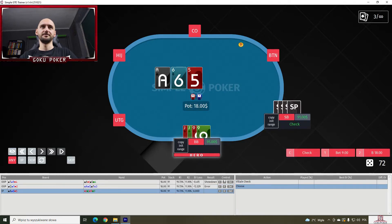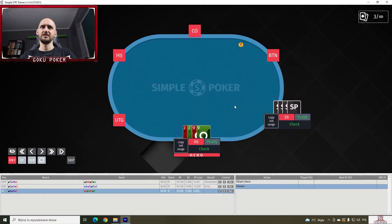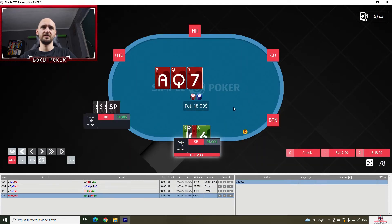Big one — jacks and nines on an ace-six-five. Villain checks to us. I'm going to check, but we should bet here 99% of the time. That's a small EV loss but an error nonetheless.